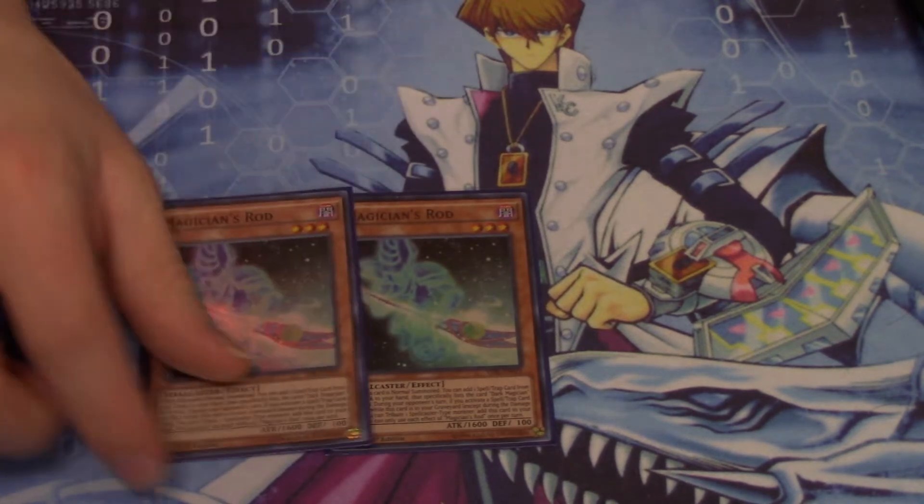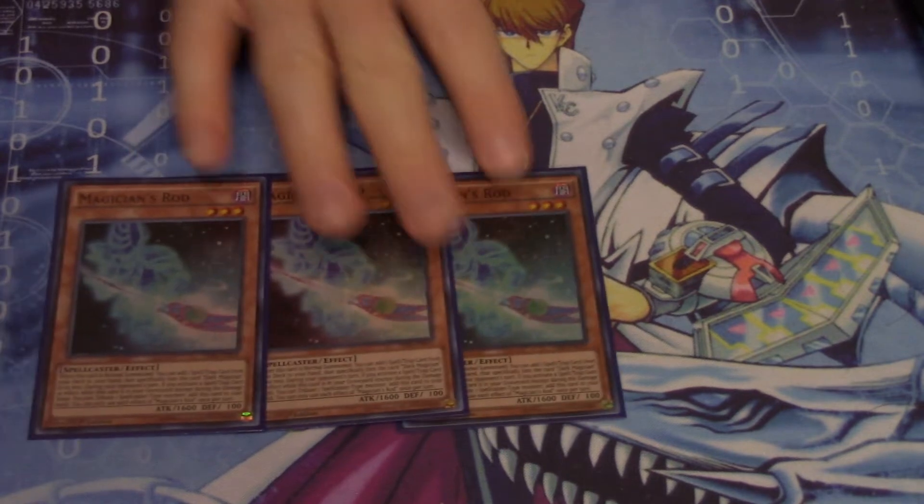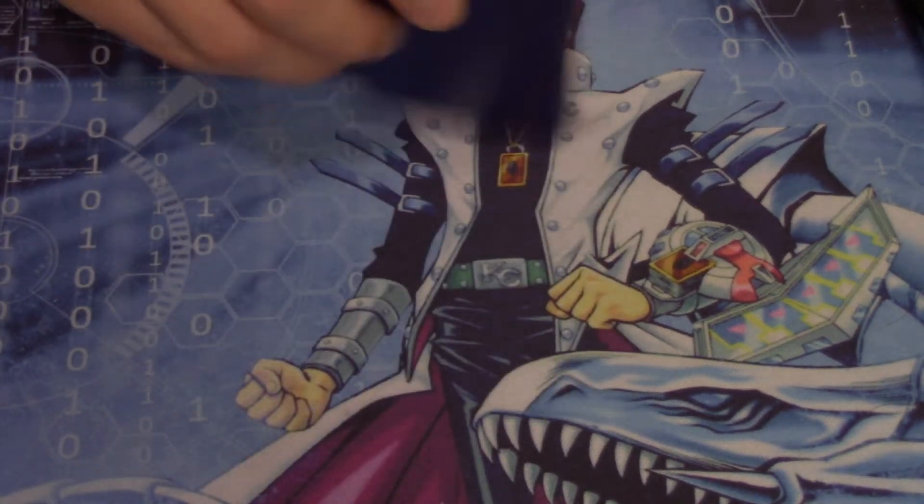Next, I'm running three Magician's Rod. Magician's Rod is going to search out all your Dark Magician needs — Soul Salvation, your Circle, and so on. There's a lot of things you're going to be searching out with this in your Dark Magician deck.